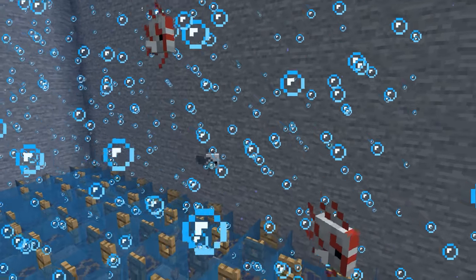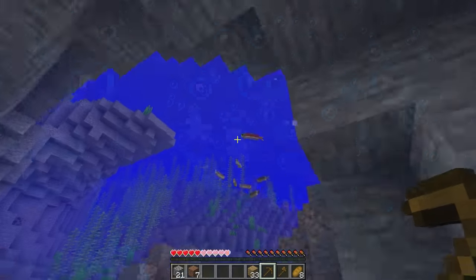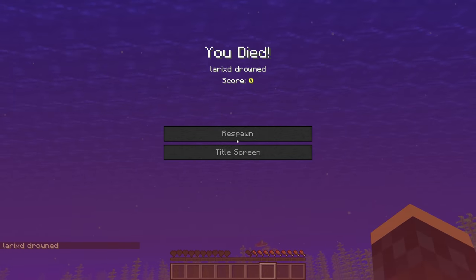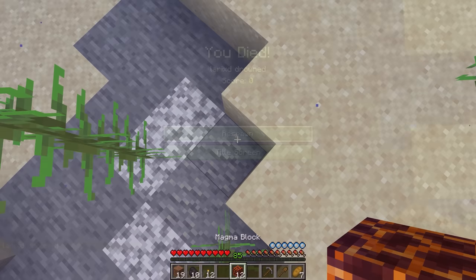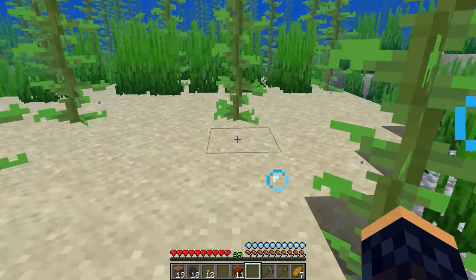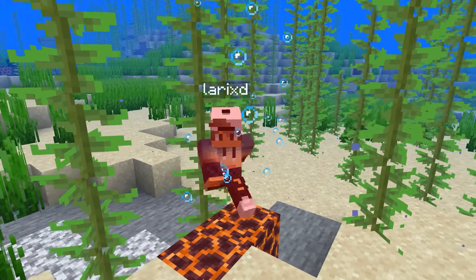Magma blocks are useful for bubble elevators and killing mobs in farms, but also helpful when starting out in Minecraft. It's difficult to stay underwater for long periods, but if you bring magma blocks you'll have no problem — they help you breathe, and for safety, magma blocks will deal damage to anyone standing on them.